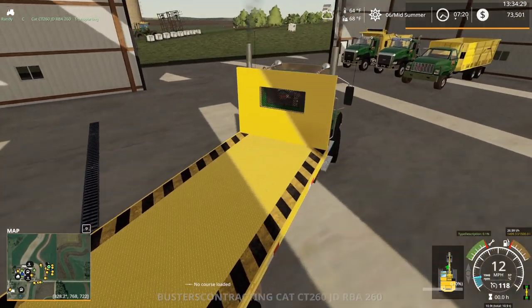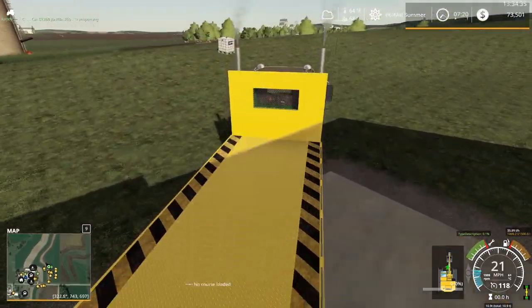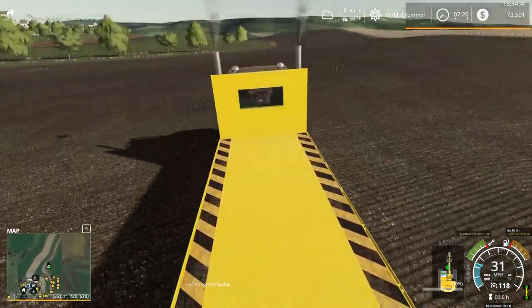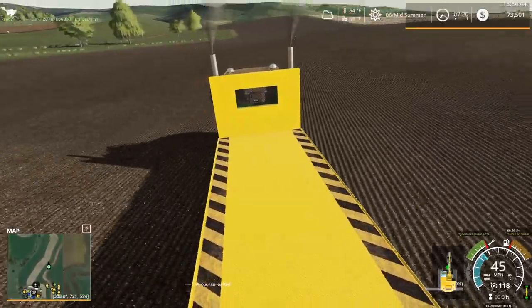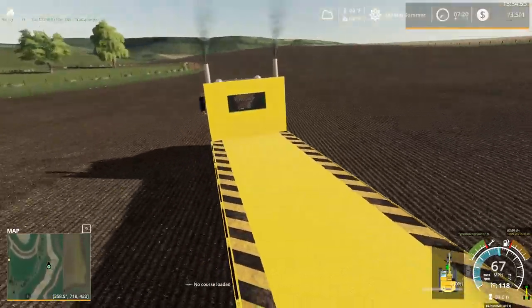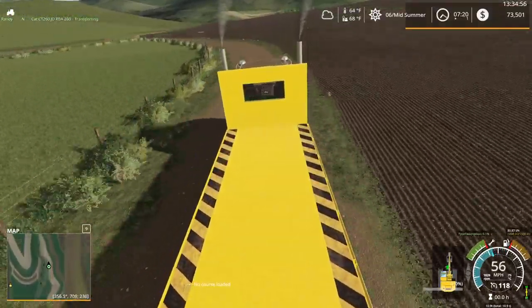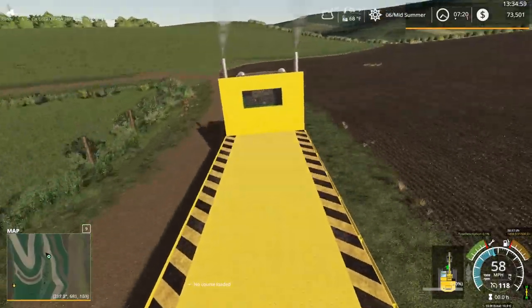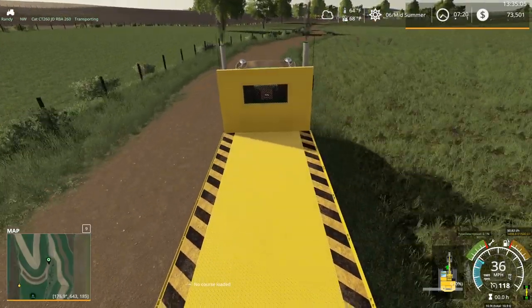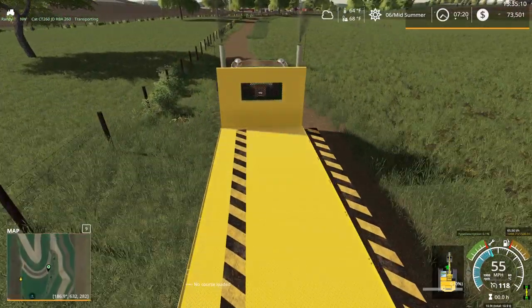I forgot to leave those in the auto-load trailer overnight, and those bales did indeed start to decay. They were 1,500 liters a piece and are now 1,400 liters a piece — just one overnight. They decayed even inside the building. So I've got to make sure to keep them in the auto-load trailer. It's a sneaky little trick: the seasons mod will not detect bales if they're auto-loaded, but if they're just sitting in the trailer not auto-loaded, it will detect them and they'll start decaying.